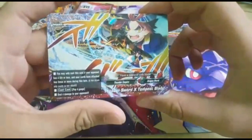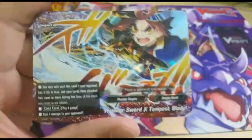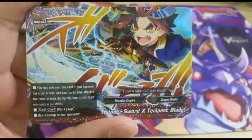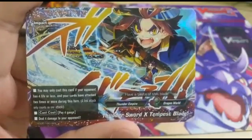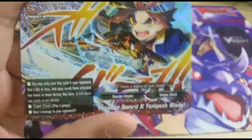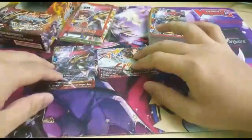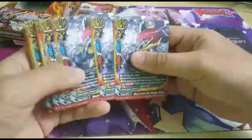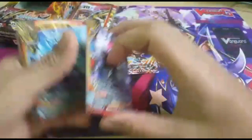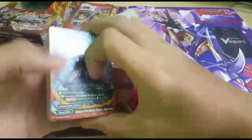There's a foil one and this is the up card they use — the back card, the one they always use to win the game. You may cast this card if your opponent has 4 life or less and your card has attacked 2 times or more during this turn — a link attack counts as 1 attack. Cast: pay 4 gauge, deal 4 damage to your opponent. The anime really loves to use this. So as I said, you guys get 4 copies total — 5 including the foil — so you can set one as your body and still have 4 copies. Pretty good.